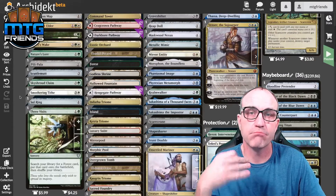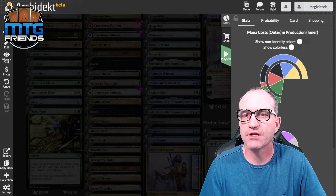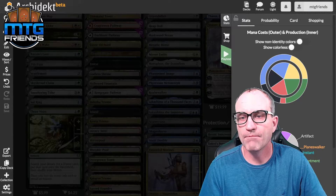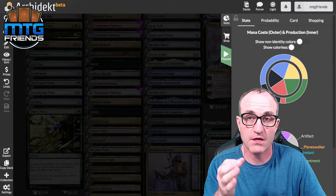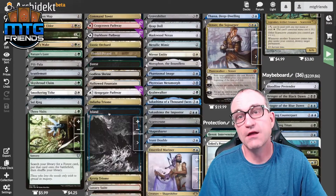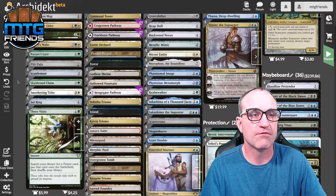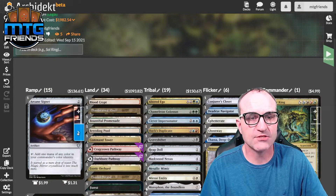Looking at the color breakdown, we are majority blue but solidly in the other colors as well. We're doing our typical roughly 30 to 35 creatures, roughly 33 to 35 lands, and then the rest of the spells. Even though we don't usually play planeswalkers in our decks, we actually have one that's super fantastic in this one. Let's start with ramp.